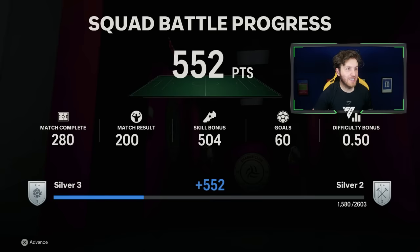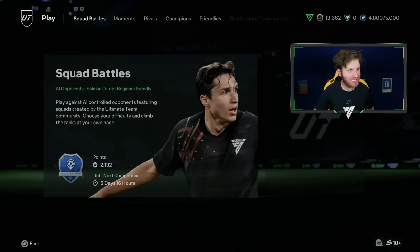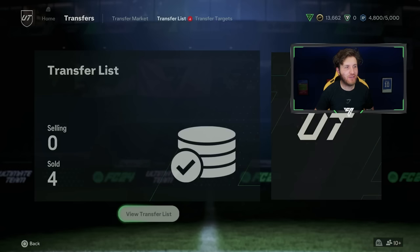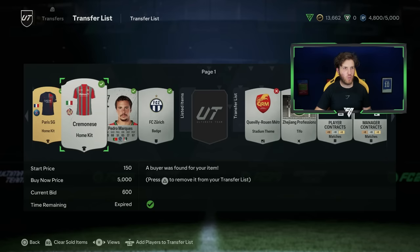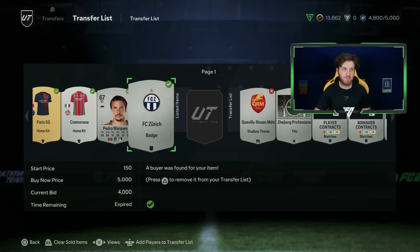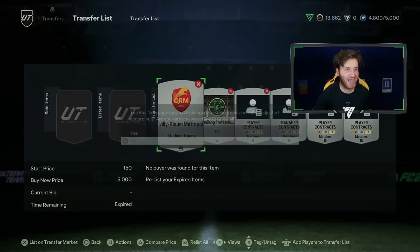I've just completed four games of squad battles - trust me, you don't want to see all those goals in a gameplay video. I'm now up to 13.6K. Something has sold for me on the market - eight objectives claimed and four items sold. The PSG kit went for over 500 coins, that's over 600 coins - wow. And then 4,000 coins from something - someone may have made a mistake, or that item is actually that expensive. Bizarre.